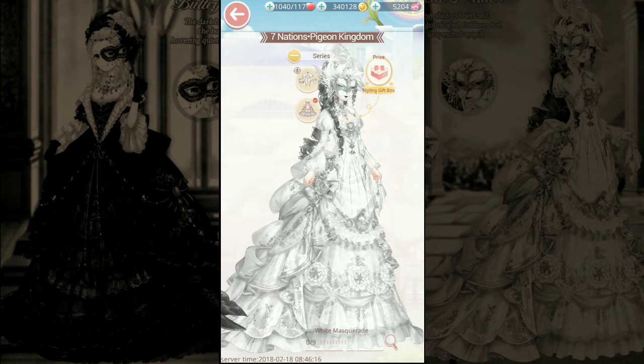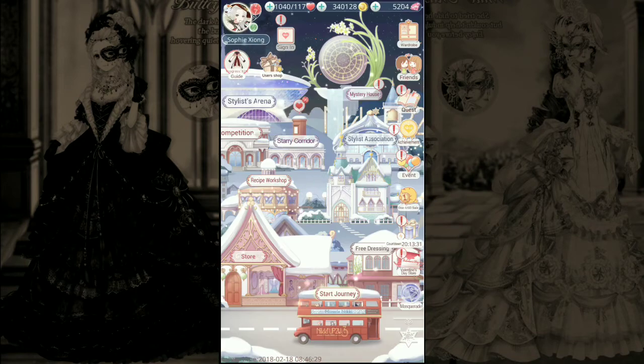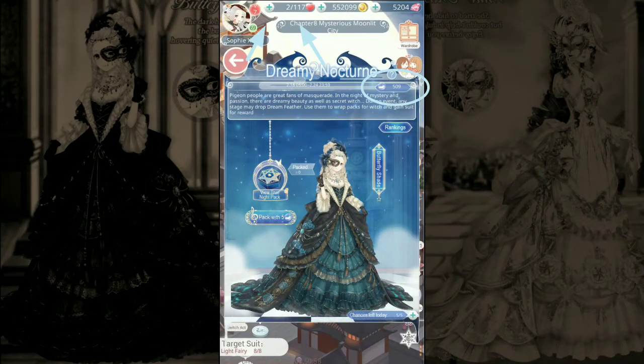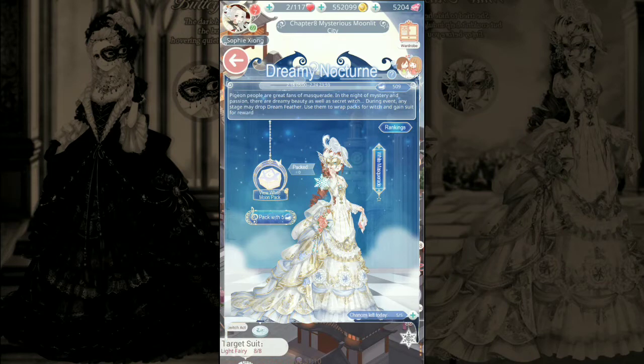This is where you can wear the mask or have it on the side. I'm going to use all my stamina — I'll skip ahead so you can see after I used my stamina. I got 509 dream feathers and I'm going to go ahead and finish the White Masquerade suit.